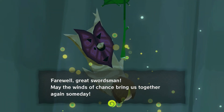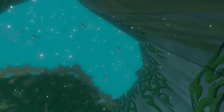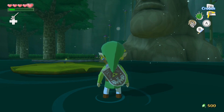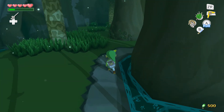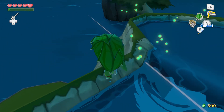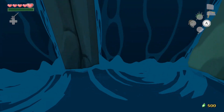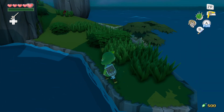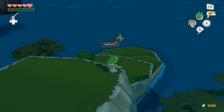Farewell great swordsman, may the winds of chance bring us together again someday — oh they will, because the forest water has a timer on it and it's not just to make the quick kill harder. It has a timer because it's a timed quest. The quest is timed — it's so annoying. I hate it more than I should. Timed quests aren't that unusual — every 3D Zelda game has them.